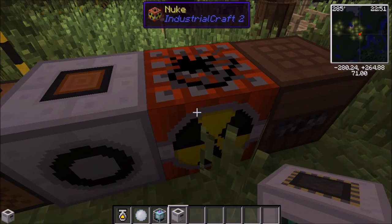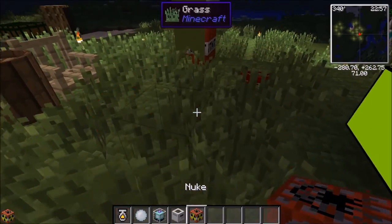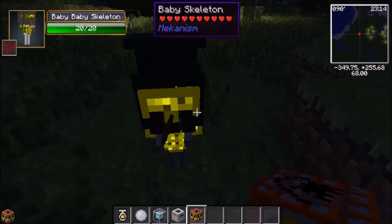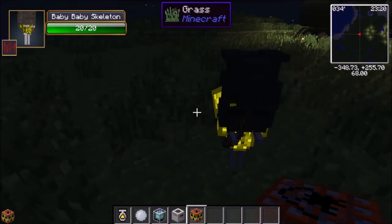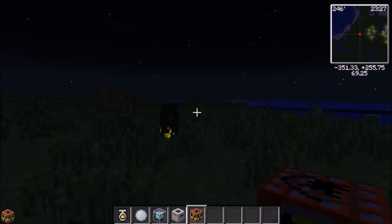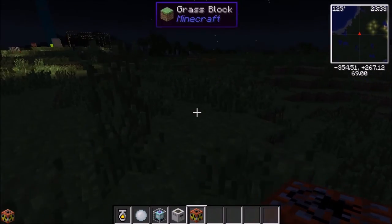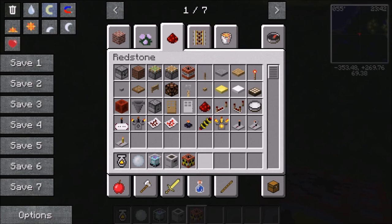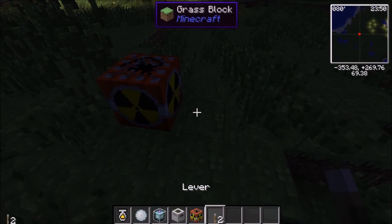We have our mega TNT. This is called a nuke — pretty straightforward for Industrial Craft. Basically what you do is you place it right here. Wait — I've never seen that before in my life. Is that a baby skeleton? That's a baby skeleton! What is Minecraft anymore? Anyway, you can't just pull the lever and be like 'ha, there's a bomb now' — no, you need some specific stuff.